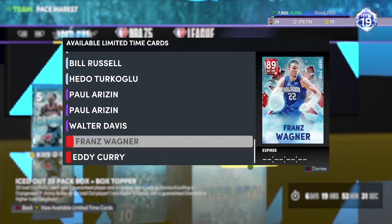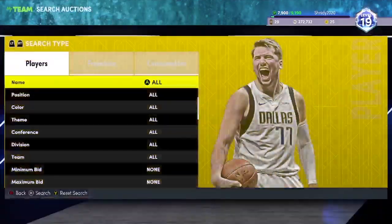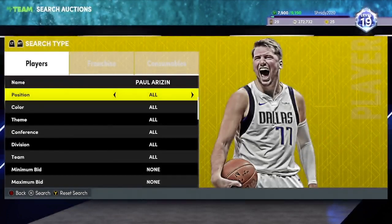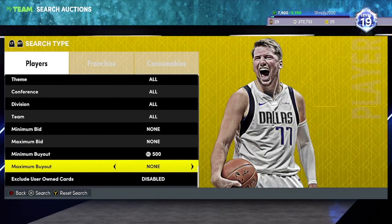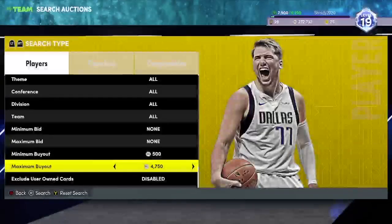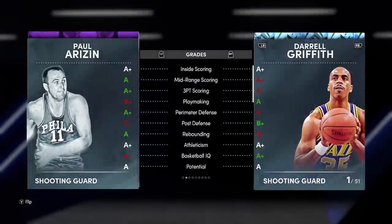Today we're gonna be doing a gameplay on a card that I don't think I've ever used in 2K. His name is Paul Arizin — I think that's how you pronounce it, Arizin, Arzarin, I don't know. I'm assuming he's pretty cheap. It's gonna be an interesting card. I'll probably get the cheaper version of that card, so yeah, I'm at 4.7.